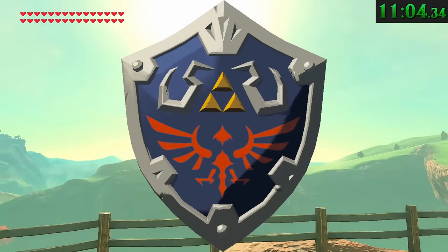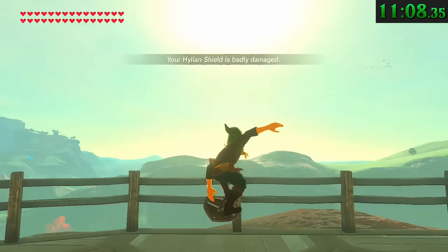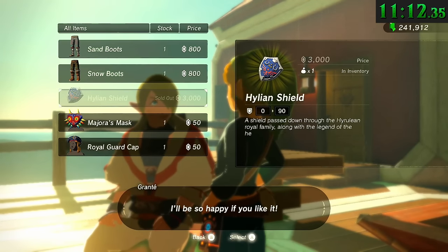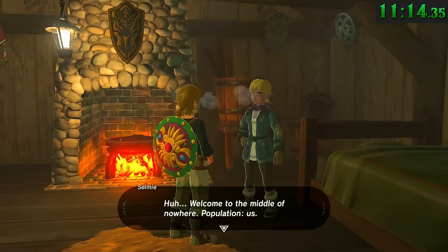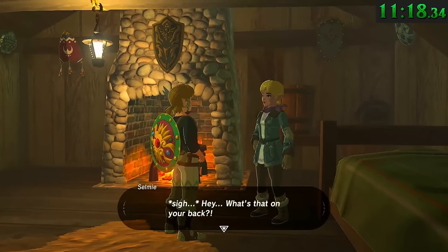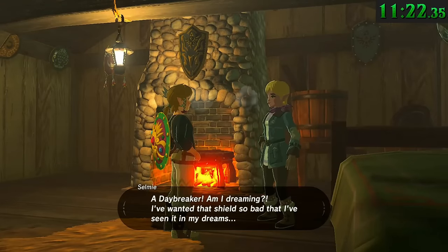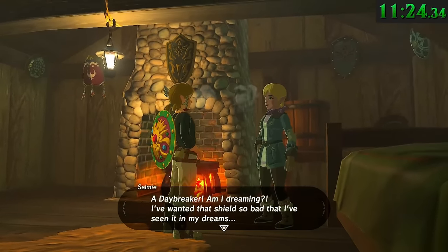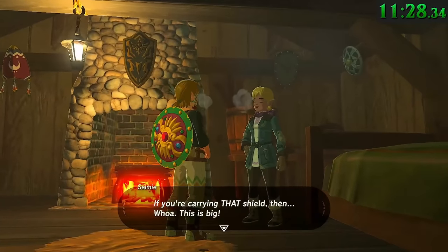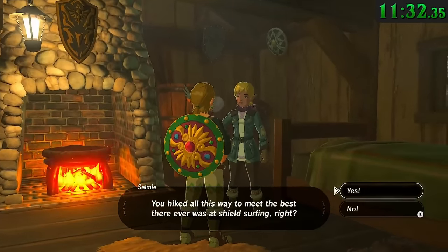We're not talking about the Hylian shield here because it's cool and if it ever breaks, an indistinguishable replica is available for a simple monetary transaction. But while we're talking about the Daybreaker — if Link has it equipped while he speaks with Selmy, the best shield surfer in all of Hyrule, she'll wonder whether or not she's dreaming. She wants one real bad, and it's probably because they're not only sweet looking, they're programmed to take half as much damage as a shield typically would during shield surfing.